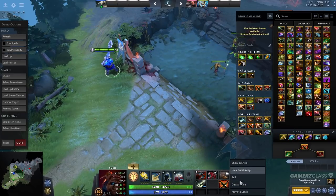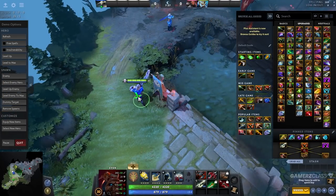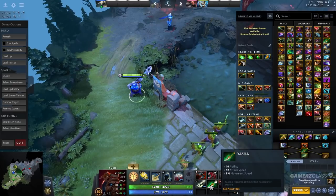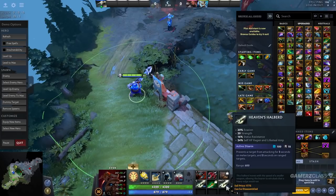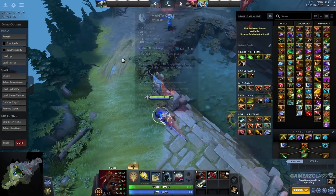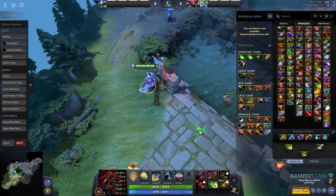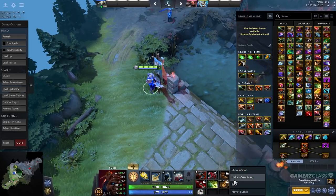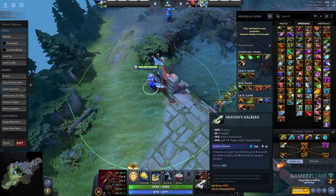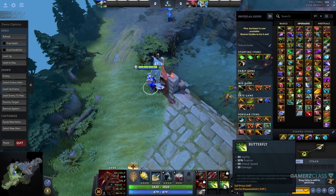From Sange you could go into Halberd — if the enemies have Huskar, Troll, PA, Ursa, something like that. You have an SNY, you can just disassemble it and buy a Halberd. Halberd can also be disassembled, and from Yasha you can obviously just buy a Manta, which is really good. By disassembling Halberd you get the Sange back, but the important part is the Talisman of Evasion — you can buy a Butterfly from that. If you buy a Halberd as a mid-game item and then towards the late game you want a Butterfly for attack speed, you can just disassemble the Halberd and buy a Butterfly, which is really, really good.